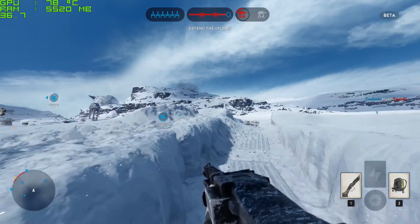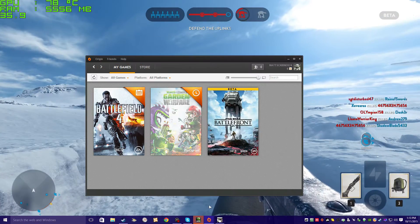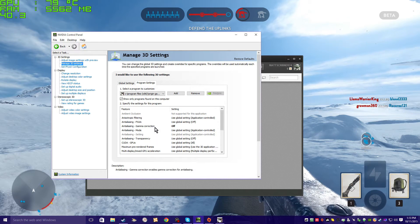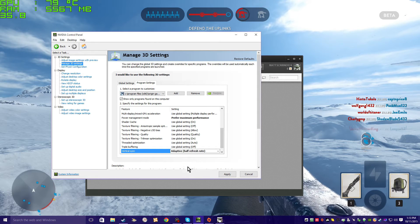If you guys have stuttering problems with the game — like skipping when you're running — you can go to the control panel and put this on adaptive right here.